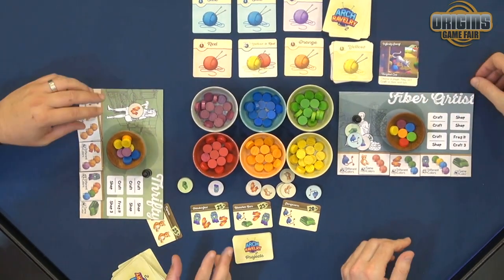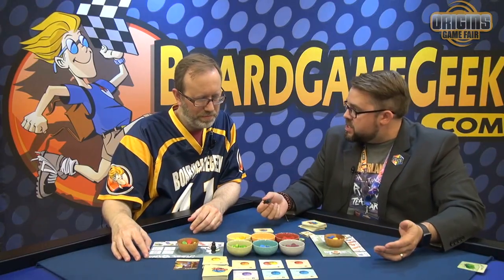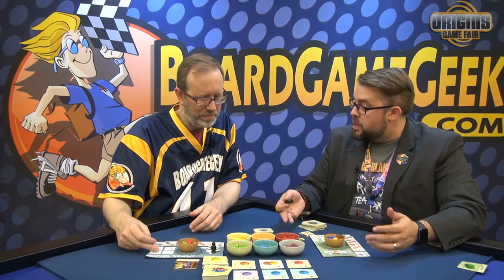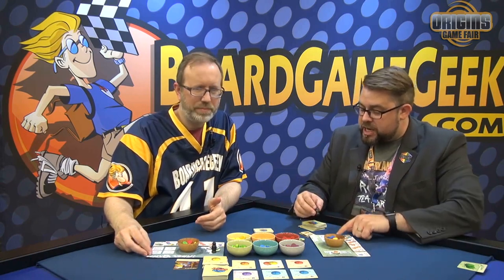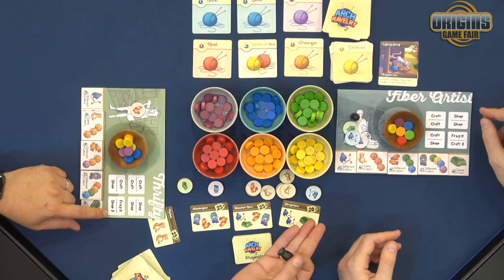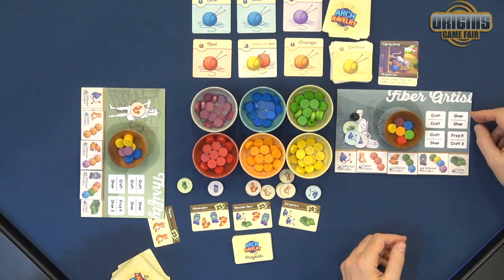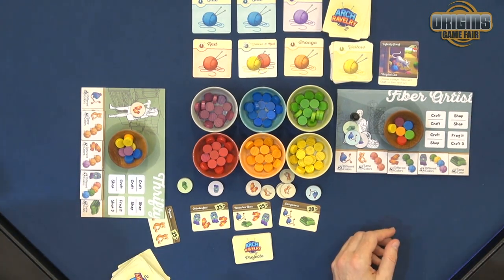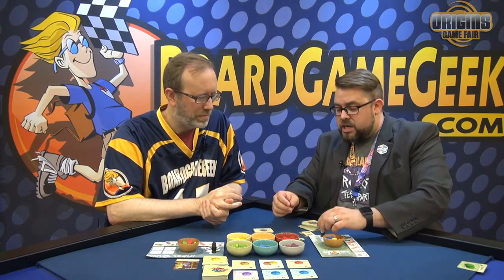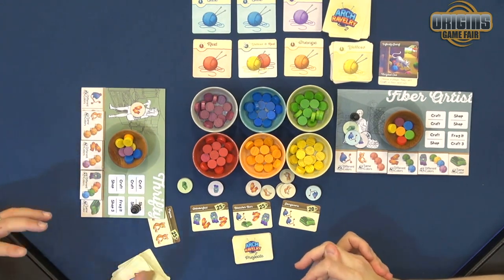The two things I haven't talked about: how do you make stuff? This is action selection. Each board is going to have its own actions — some of them will be the same, some will be different. The thrifty character gets to shop more than anybody else, so she'll get access to more yarn. However, the fiber artist gets to craft more than anyone else, so he'll be able to make things faster. There are two other archetypes with asymmetric powers as well. When you select an action, like most action selection games, you can't do the same action the very next turn, so you've got to plan a little bit around what you're doing.